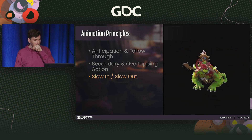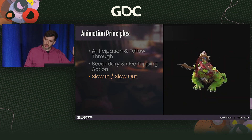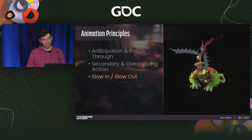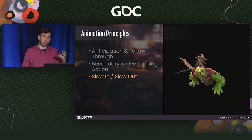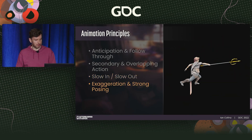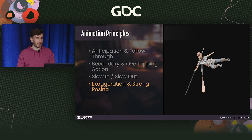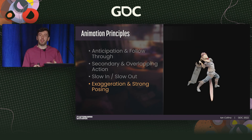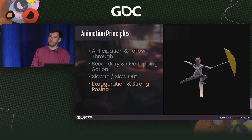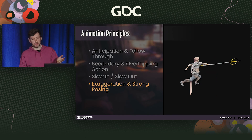Slow in and slow out is a principle that increases the believability of animations by providing more realistic momentum and inertia. Easing in and out is important to convey a believable weight of an action. And exaggeration and strong posing: you'll have to exaggerate actions a lot more than you initially anticipate, especially at smaller screen sizes. For fast combat, players need to be able to register action that's often obscured by hit effects and screen shake, so an exaggerated pose will stand out much more for players to read at a glance.